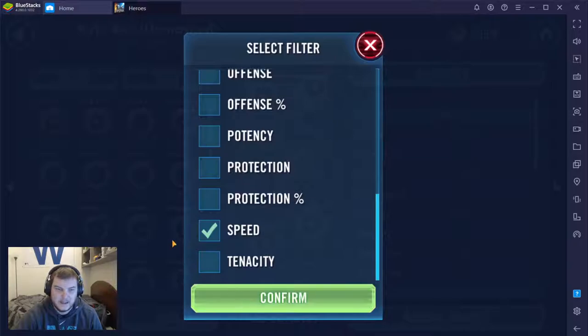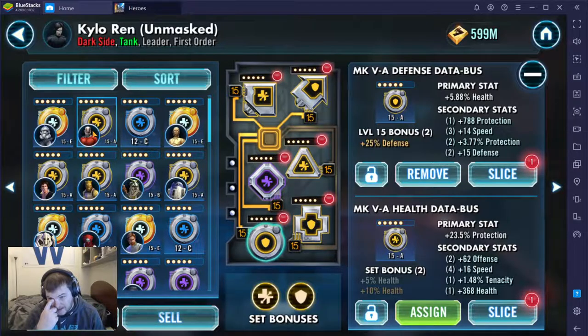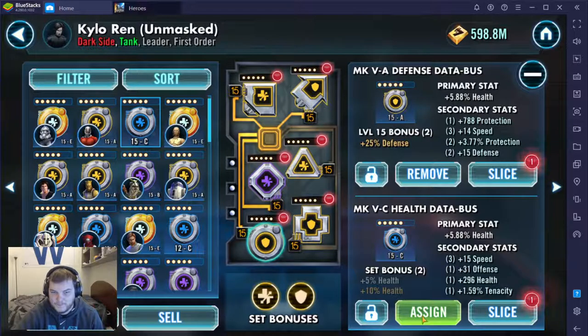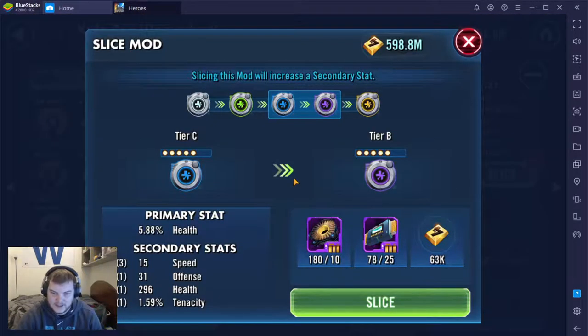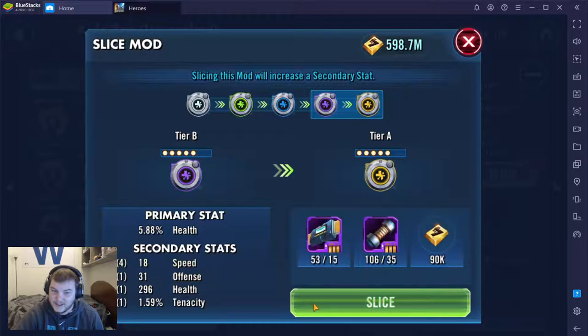We're going to sort here by speed. Okay, so here's Rex — 16 speed, I'm just not taking that off Rex. Malak, another 16 speed — Sith Empire is probably one of my better teams, I don't really want to take that off him. 15 speed — I already have three stats there; I will absolutely assign that here. Didn't take it from anybody, just kind of chilling in my inventory. And let's even be daring and slice this up and see if we can max out the speed. Ideally right here I want to roll speed two more times. Let's see how lucky I get — okay, there's one. And there's two.